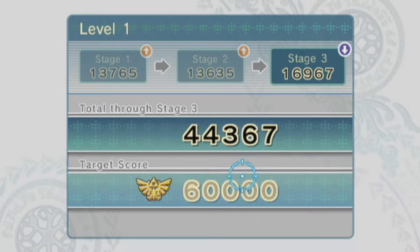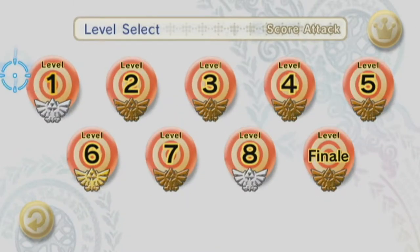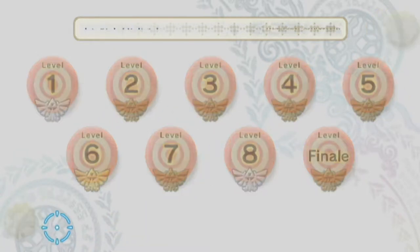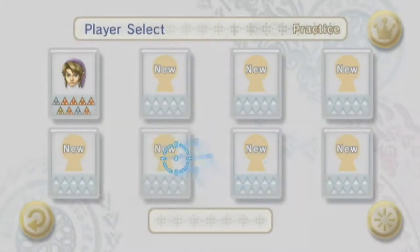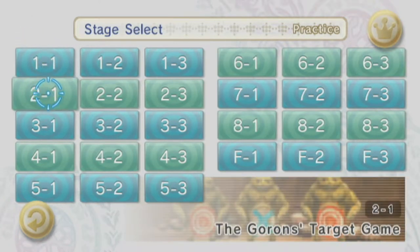You get a different rank depending on how many points you get: 20,000 is bronze, 40,000 silver, 60,000 gold, and platinum is 80,000. You need to get at least a bronze in the previous level before you can move on to the next one. The one level I struggled on most was probably level 7, which has a terrible defender round — unfortunately I won't be able to show that off in this video because it's a location we haven't visited yet.